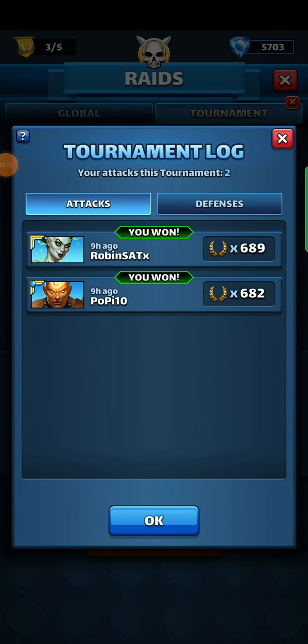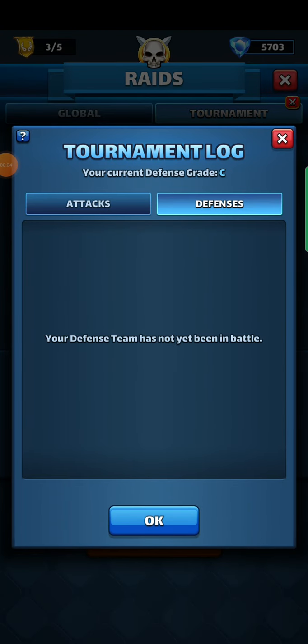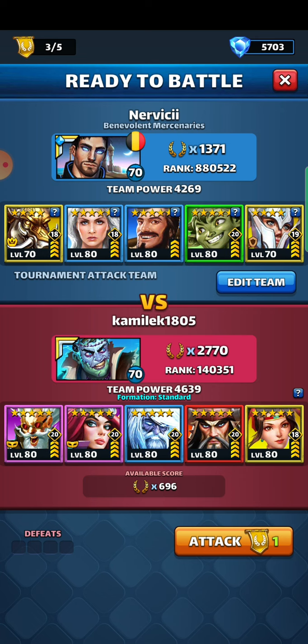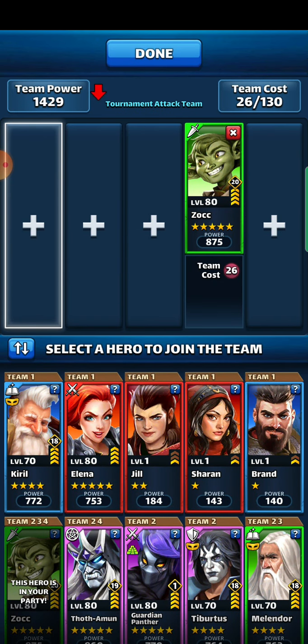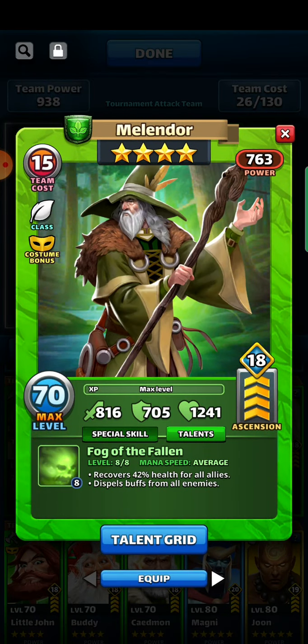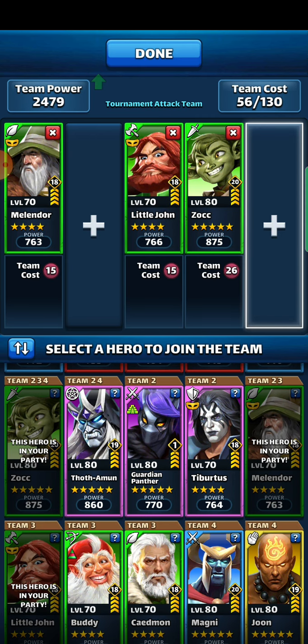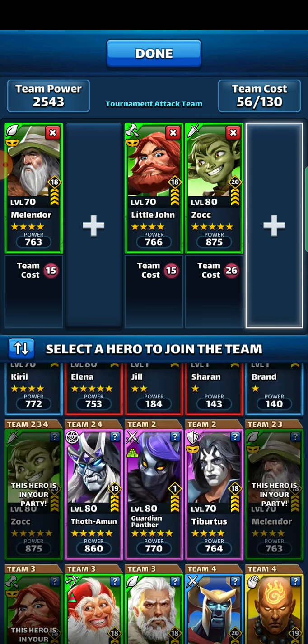Good morning everyone. Let's see if I'm awake enough to finish these hits. I want to add more greens here probably. I think an enemy dispeller would be good here. So let's use a regular Melendor for the dispel and get an AoE hero in here.